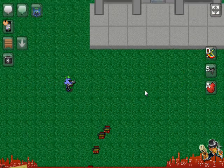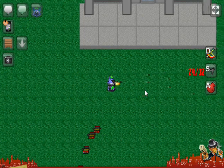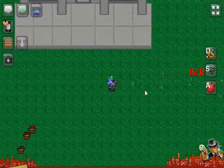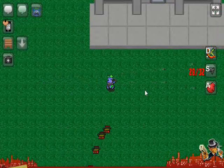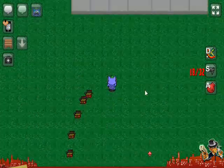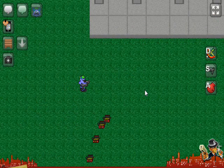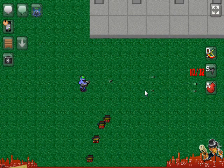Now these are dual Uzis. The normal damage still remains at five, maximum six, minimum three. The fire type is still automatic, so you hold to shoot. The clip size is now doubled to 32. Bullets per shot is two — that's really good. Because since they both shoot at a random spread, it's kind of hard to dodge them, considering the fact that they shoot randomly.